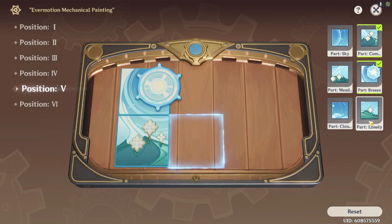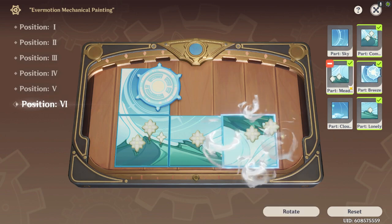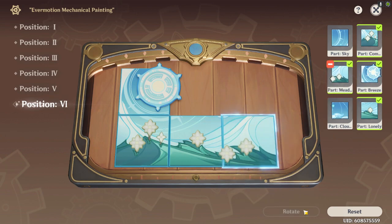Position five, you have the lonely flower here as it connects here. For the sixth position, you put in this and just rotate it right and you're right as rain.